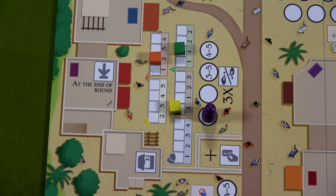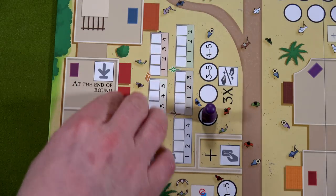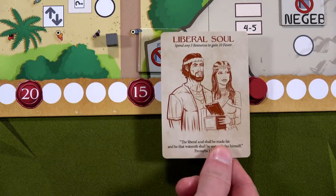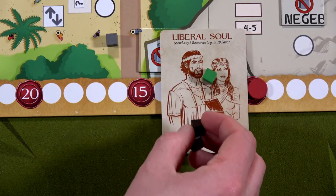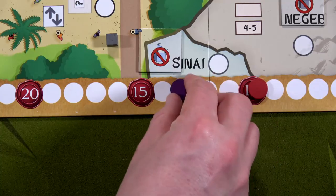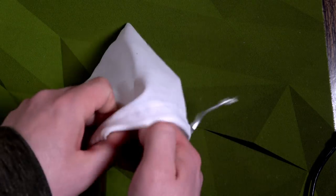For my next activation I go to the marketplace. You can buy and sell up to three goods unless you have different abilities. After buying or selling you can play a fortune card from your hand. I'm going to buy all three of these goods — this one costs two, one, and one — that's four total favor, so I move down four on the favor track. Then I play the Liberal Soul card: spend any three resources and gain 10 favor, spending one food, one wood, and one stone.